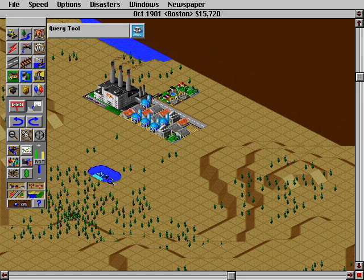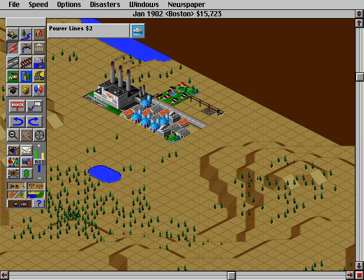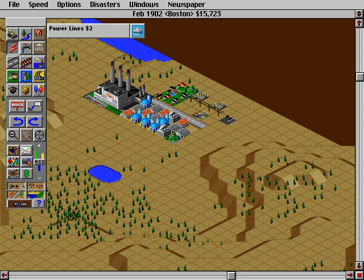Don't worry about water yet because it's only 1901 — they've still got no sanitation whatsoever, so you don't really need to worry about that quite yet. If there's a delay in building, just put a little bit of power lines. I've already gotten $16 income in my first year. I really don't like these advisors, so I'm just going to turn that off.